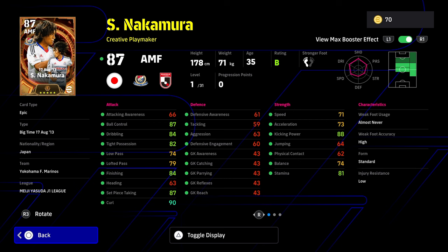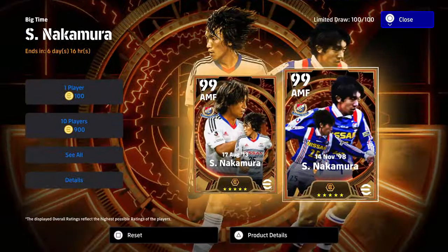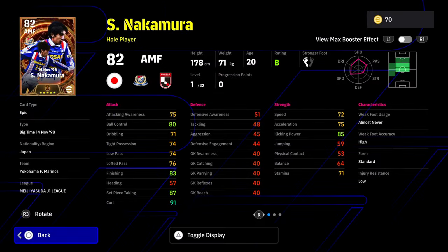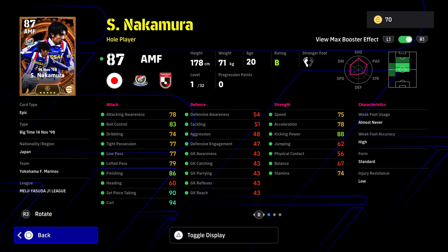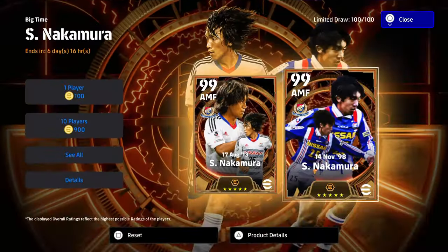This is an insane card. With the 31 levels, you're not going to have to touch ball control or dribble in tight possession too much. His low pass needs to go up a little bit, his balance is quite weak, and his acceleration isn't brilliant for an attacking midfielder. But 31 levels is more than enough to get this card absolutely rocking. We also have the second Nakamura card from when he was 20 — same conditions with the plus 3, and this card looks probably a little bit better because of his acceleration.